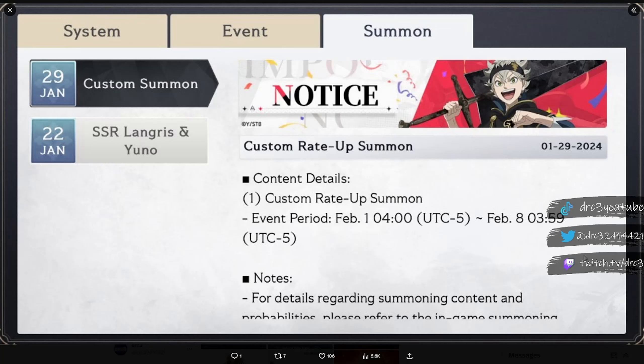The biggest bait banner to hit global so far is about to drop on February 1st, and this banner will only be here for a week, running from February 1st until February 8th. What this is going to be is a custom rate-up summon, meaning you will be able to pick either characters or skill cards from the general pool that you want. We're going to take a look at what's featured on this banner, but I will say this is like a skip banner.